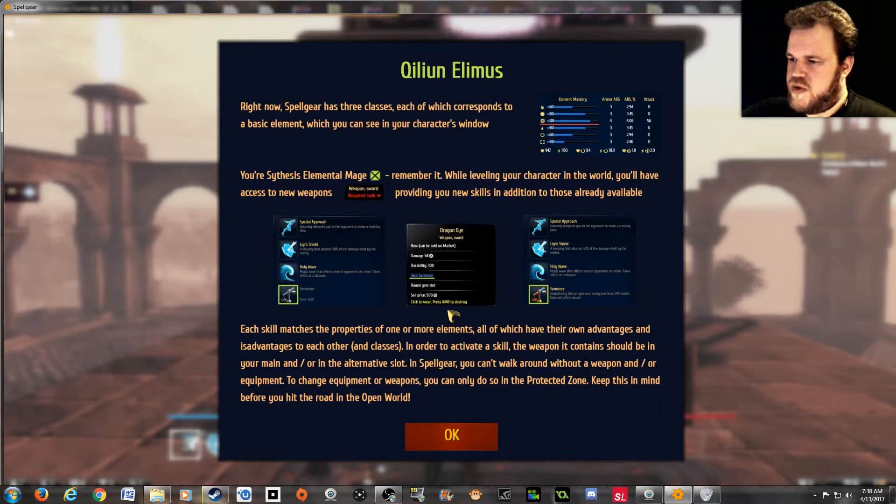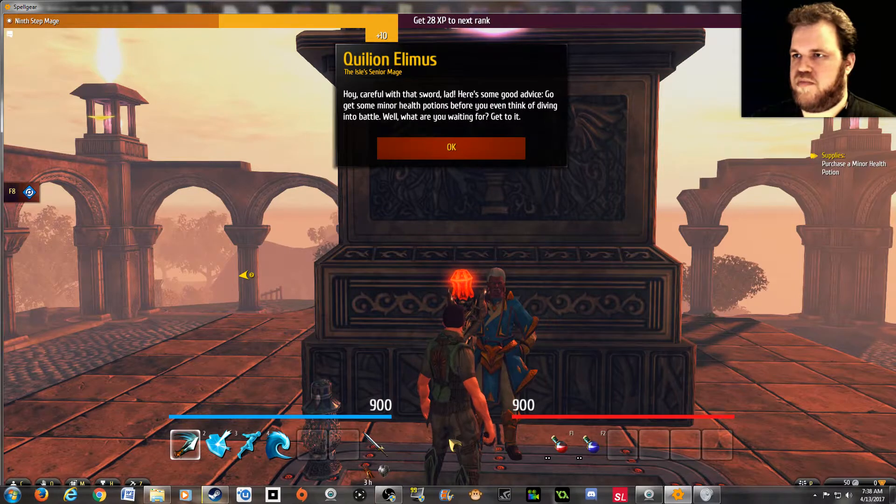To change equipment or weapons, you can only do so in the protected zone. Keep this in mind before you hit the road. So I can't just rummage around through my pack and put something else on?